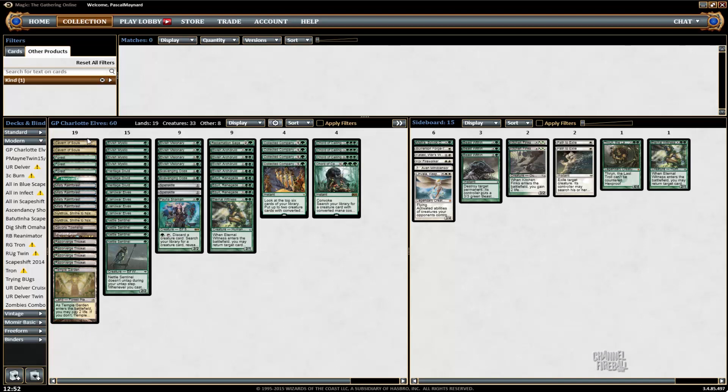Plus Cavern of Souls, which is kind of a White source for our creatures. I was going to play Core Fallwalker at some point, but it was just too hard to cast with Cord and Collected Company. But now that I have more White sources, I'm able to cast it, so we have Core Fallwalker.